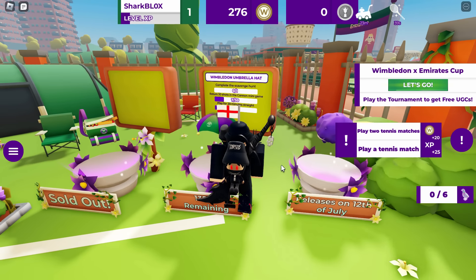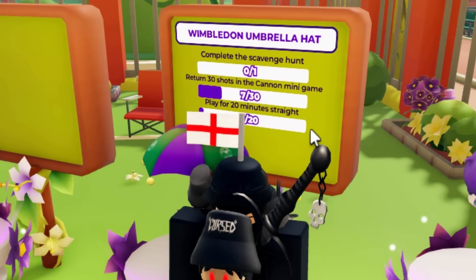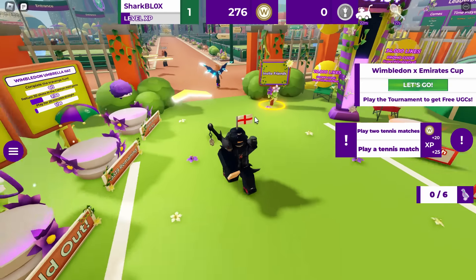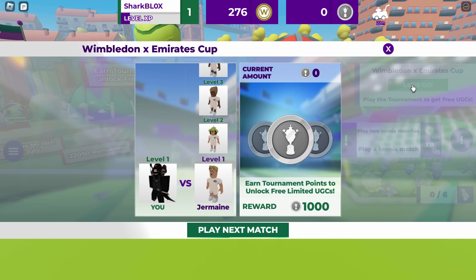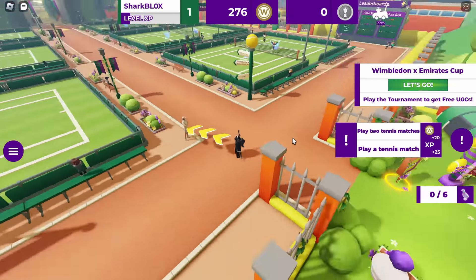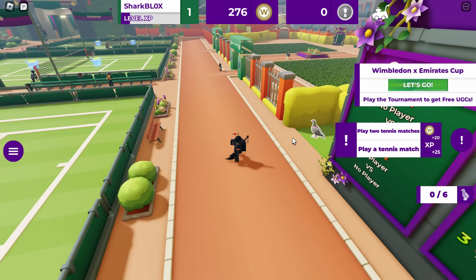One of them is already sold out, and one comes in a few days. We're gonna get the Wimbledon Umbrella Hat first - complete the scavenger hunt, return 30 shots in the cannon mini game, and play for 20 minutes straight. That's not really that difficult. The other UGCs are the tournament ones - you get points by defeating NPCs in the tournament and then exchange them for prizes. Let's do the umbrella one first because it's the easiest and the stock is going relatively quick.